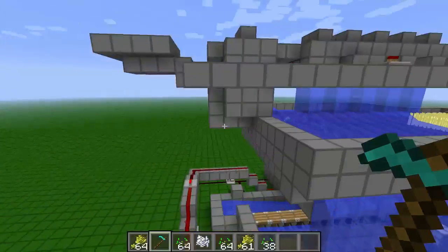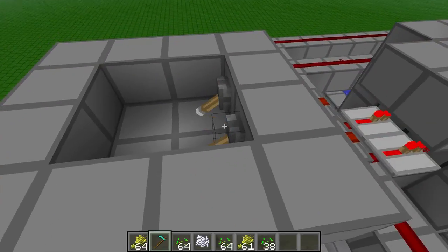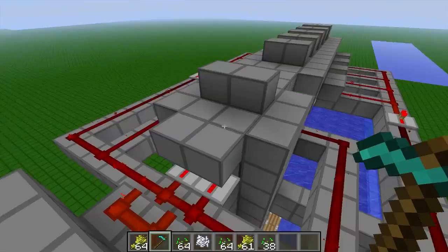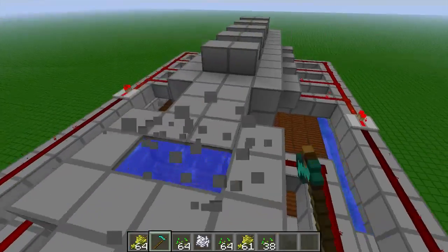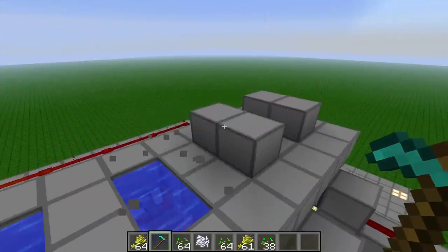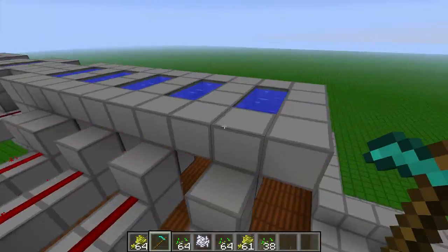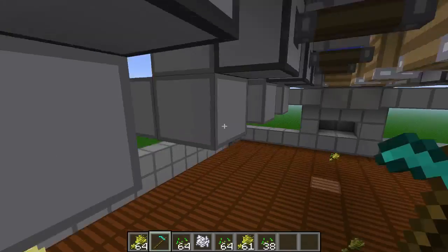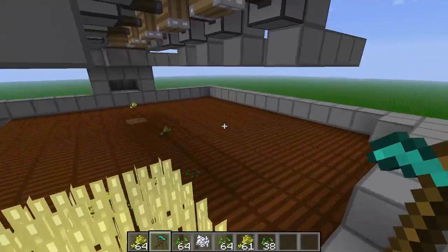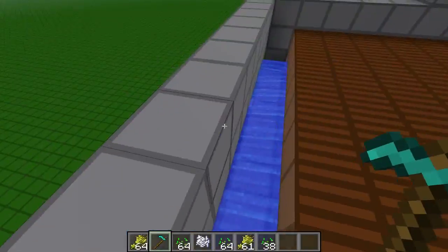I'll go a bit more in depth on how this actually works — it's pretty basic. Let me hit these levers. I'll break these blocks so you can see there's water in here and some pistons. You hit the lever, it powers this redstone, and then it triggers these pistons in whichever direction that needs to be done.